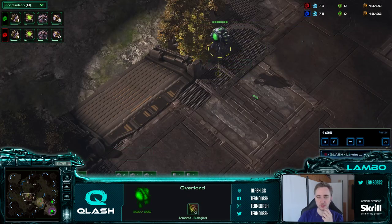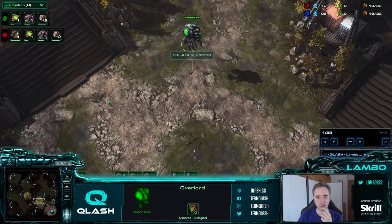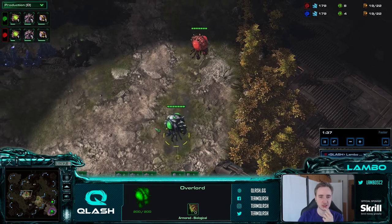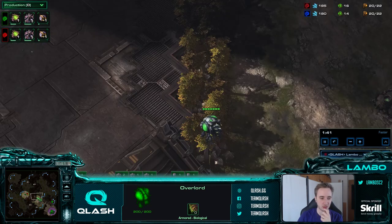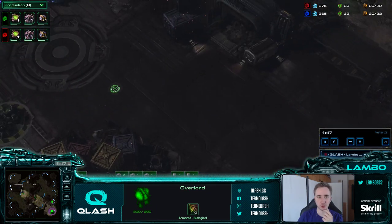About my first two overlords: the first one always goes straight to the natural unless there are maps where you need to deviate it to see 12-pool zerglings coming. The only map in the current map pool where this is the case if your opponent is being smart with 12-pool is Kairos. But other than that, just send it straight to the natural and you should be fine.